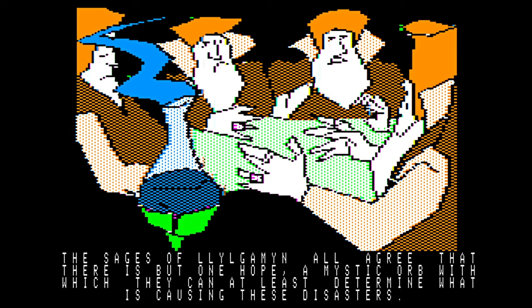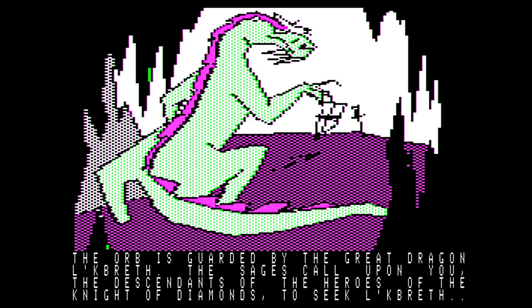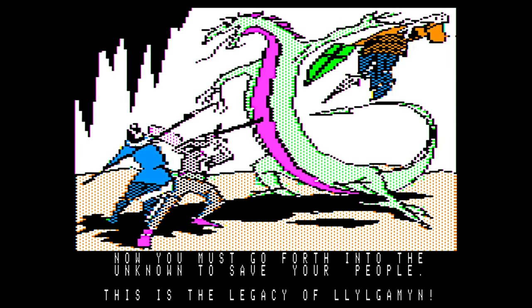The sages of Lil' Gaiman all agree that there is but one hope — a mystic orb, with which they can at least determine what is causing the disasters. The orb is guarded by the great dragon. The sages call upon you, descendants of the heroes of the Knight of Diamonds. You've got to win the orb, which they can use to save the world. Now you must go forth and save your people. This is the legacy of Lil' Gaiman.